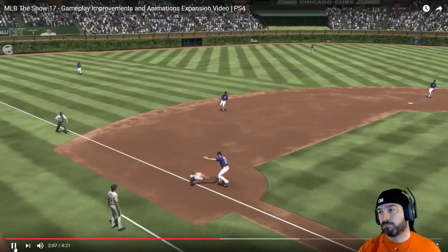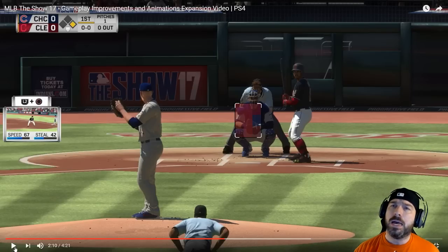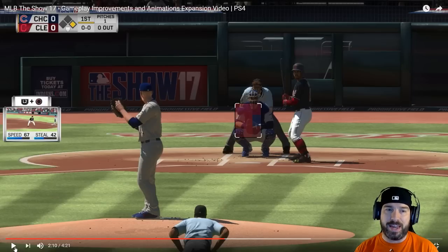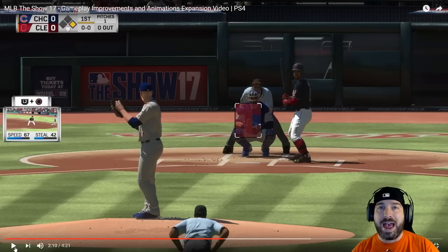The catcher throwing meter was introduced to give you more control on steal attempts. I saw the new layout on the right-hand side — the new score bug is white, and I think that's really clean. I like it. The speed and steal rating — I hope that shows up for the guy on second base too, because that's a miss they've had for a couple of years. I want to be able to see the speed and steal numbers for the guy on second base without pausing the game.